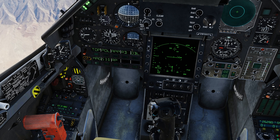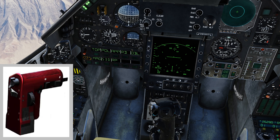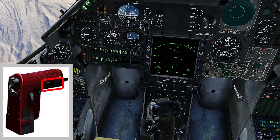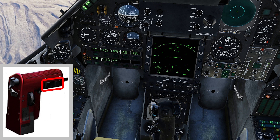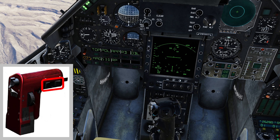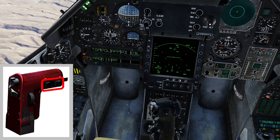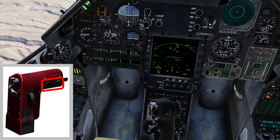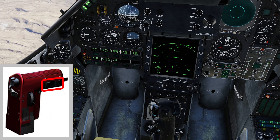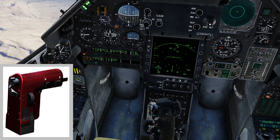Another vital switch for weapon management is found on the rear of the throttle: the CNM switch, which is used to select your guns and infrared homing missiles, thereby overriding any pre-made decision made on the PCA. In my mind, this is similar to the dogfight switch found in other airframes, and has three positions: neutral, AA gun, and magic. I would certainly recommend you have this bound to your keyboard or HOTAS.